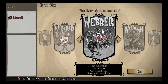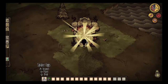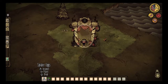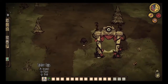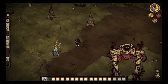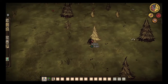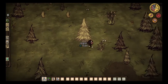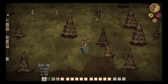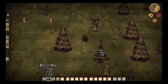The next character that's easiest on our list is Mr. Webber, who is a spider boy. Webber is the second easiest on our list. Basically, Webber is like Mr. Wilson in a bit of a way, but his biggest advantage compared to Wilson is he can befriend spiders. All you have to do is feed him a monster meat or some piece of meat. His other benefit is the fact that he can eat monster meat without having any negative effects, which makes monster meat a very viable food source if you are Webber.